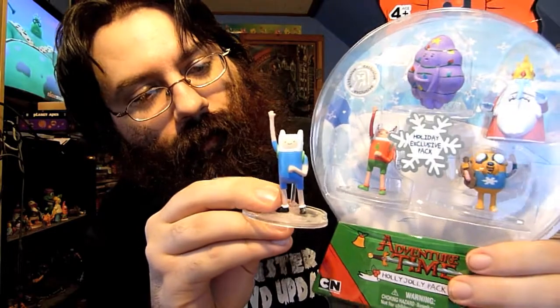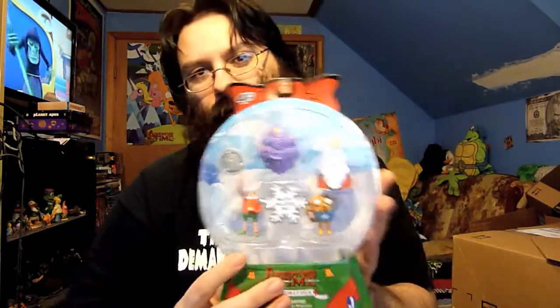Here, I'll show you. Here's the Finn one — here's Finn, and here's the one there. You can see they just painted him. Here's Jake and Shelby — again, a repaint. The Ice King, and here's the Lumpy Space Princess, who doesn't want to stay on her stand. It's good to have it, but come on — you couldn't model new figures? Really?